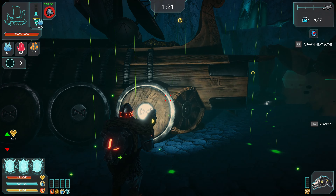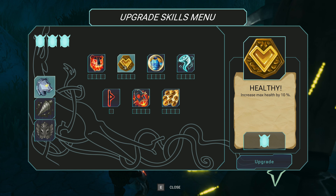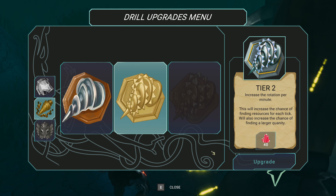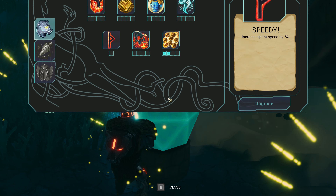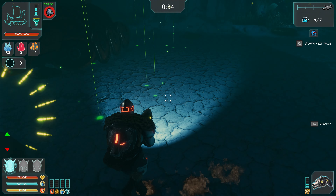I don't see them. Health, speed, shotgun — increase the shotgun damage. This orange, what's it for? I don't see what I can upgrade for these orange crystals. What is that? What the fuck is that?